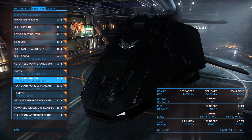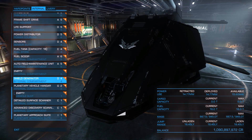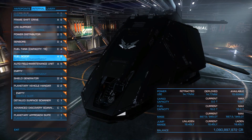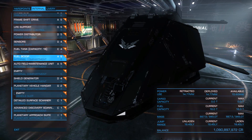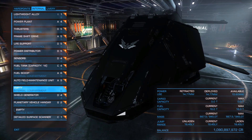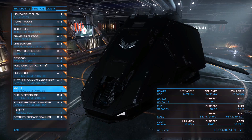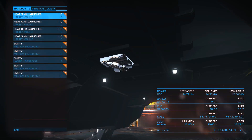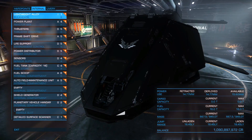As for exploration, thanks to the number of internal compartments it has, we can equip it with all the necessary modules: advanced discovery scanner, detailed surface scanner, a planetary vehicle hangar if you want to land on the surface of planets, a shield generator of D4, an auto-field maintenance unit, and a very good fuel scoop of A6 that will help us replenish our fuel even faster. Our jump range is at 18.45 light years, which is not the best for exploration but not that bad either. We still have an internal compartment left and we can place an extra fuel tank there, eliminating the problem of the small capacity of our existing fuel tank. I have equipped 4 heatsink launchers on the utility mounts, and of course you can equip weapons on the hardpoints for extra protection.